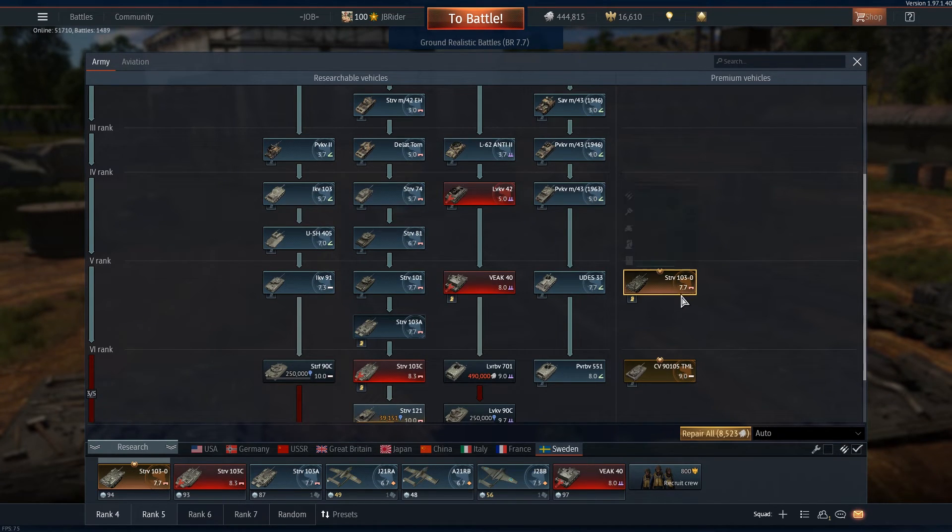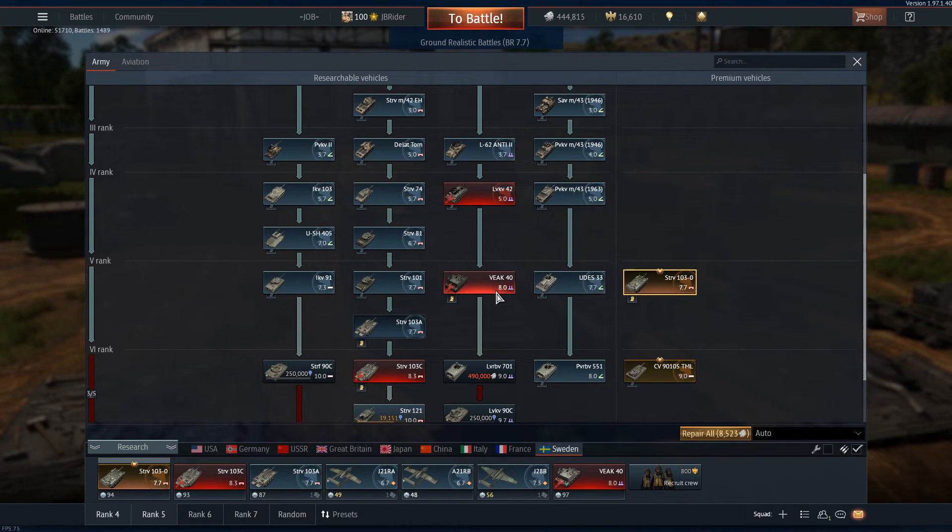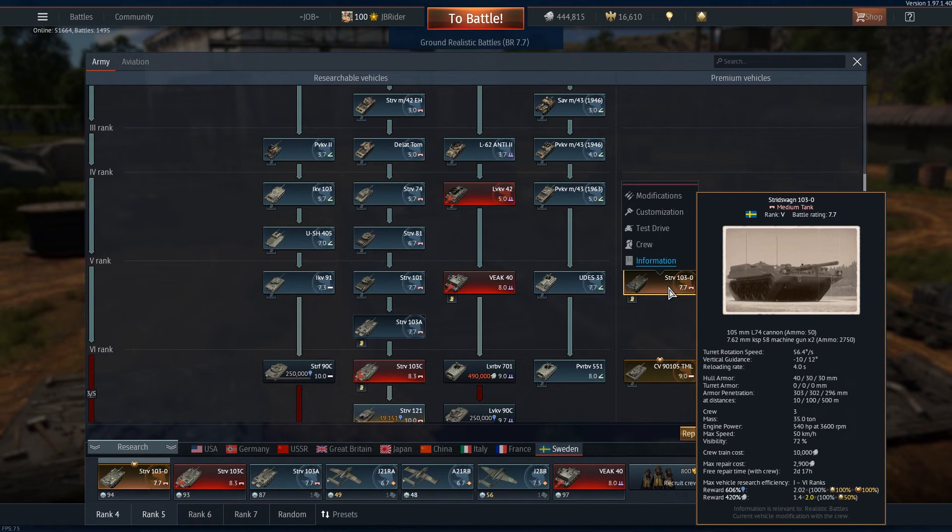I thought: should I get the Strv 103-0 to speed up the grind? Premium vehicles give you a lot more XP and a lot more Silver Lions, which is always a positive. The short answer is yes — it's definitely good to get the Strv 103-0.